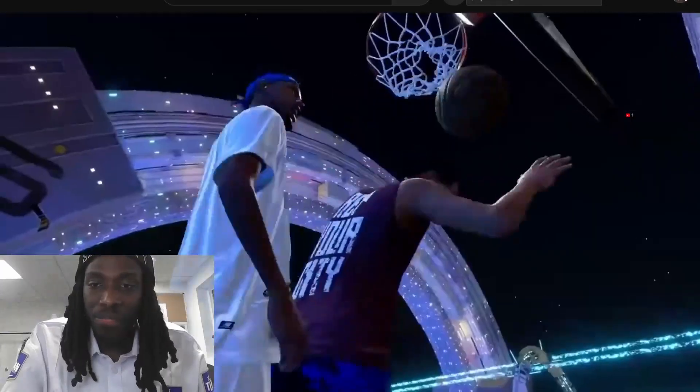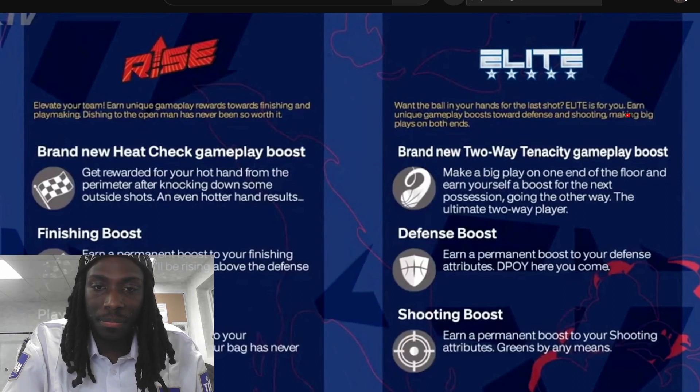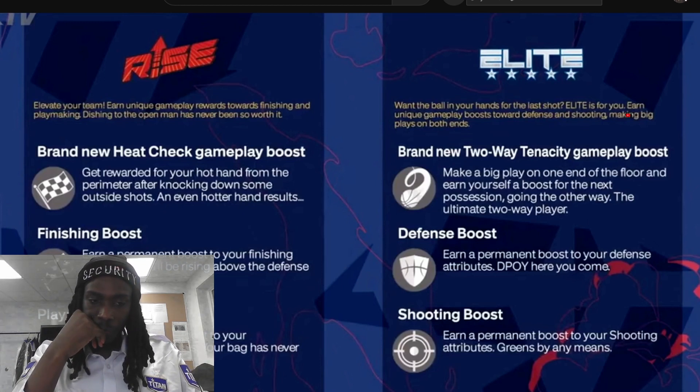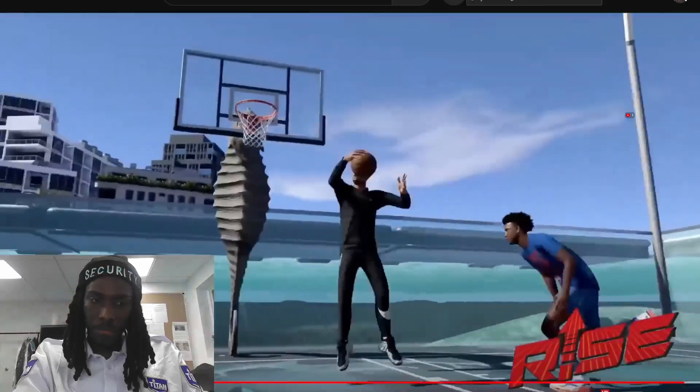There will only be two affiliations this year in NBA 2K24 — Rise and Elite — with affiliation boosts and perks like back in the Sunset/Rivet Flyer days. If you choose Rise, you get a brand new Heat Check gameplay boost (rewarded for your hot hand from the perimeter after knocking down outside shots), a Finishing boost (permanent boost to finishing attributes), and a Playmaking boost (permanent boost to playmaking attributes). If you choose Elite, you get a Two-Way Tenacity gameplay boost (make a big play on one end and earn a boost going the other way), a Defense boost (permanent boost to defense attributes), and a Shooting boost (permanent boost to shooting attributes). Which affiliation will you be choosing — Rise or Elite?